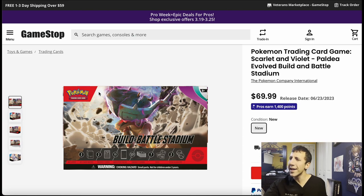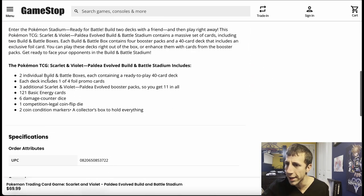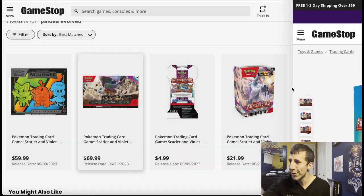Same thing with this — why would you pay $70 for a build and battle stadium when you can routinely find this for like $40-something dollars when the set releases? Do not even think about buying this thing. You get two build and battle boxes, so a 40-card deck, a promo card, and four packs in each plus three additional — so 11 packs for $70. Like, what? That's a terrible, terrible use of your money. Don't do that.